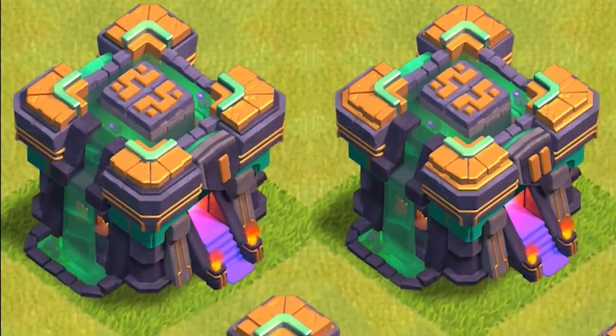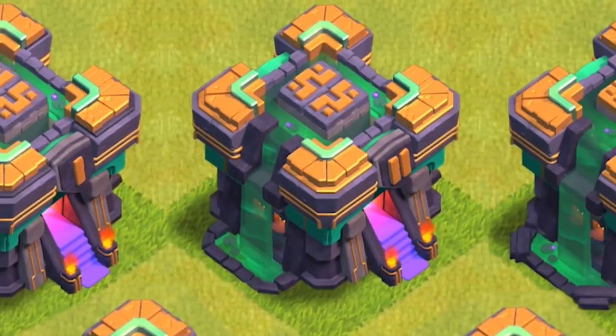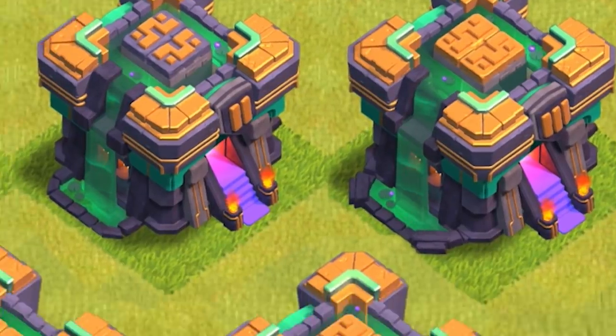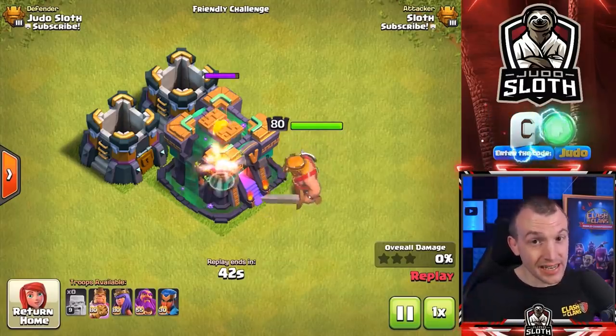When we compare the different levels of Town Hall 14 aesthetically there isn't that much of a difference. The obvious one is the big Roman numerals above the entrance indicating the Giga Inferno level. As we move to level 3 we have a larger golden block on top of the Town Hall, and for Giga Inferno levels 4 and 5 you have a golden band around the top of the Town Hall. Let's take a look at it in action.